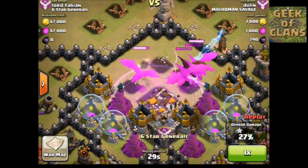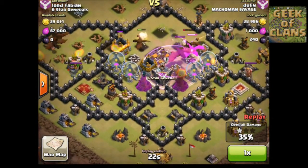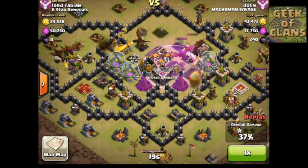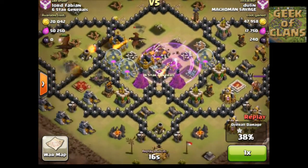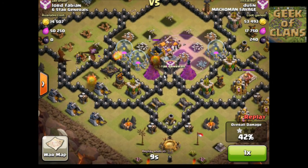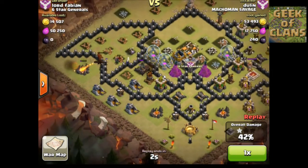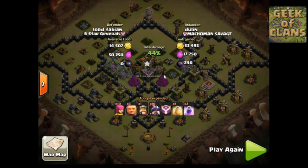It might be a little bit too late - I would have put down some heal spells instead. He got his first star by taking out the town hall but he's not getting 50% off of this. If you get about 50% and the town hall, that's a two-star win. His crossbows are higher level and they're pretty much taking out his dragons. He had 10 dragons level three, three giants, and 10 archers - I'm guessing the clan donated those. He uses the Barbarian King but apparently doesn't have an Archer Queen.